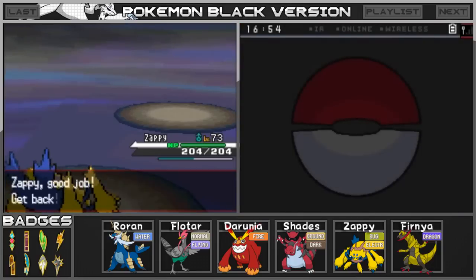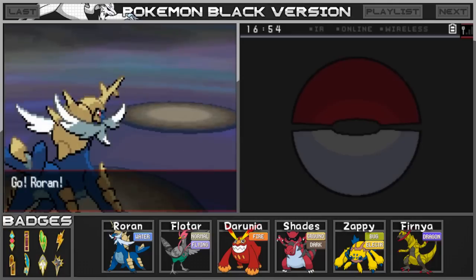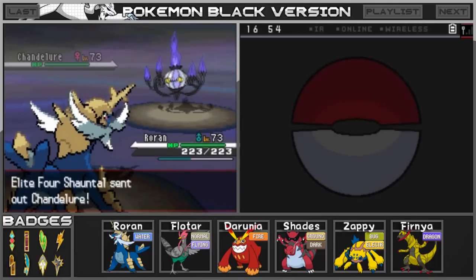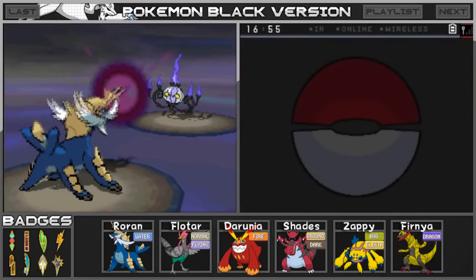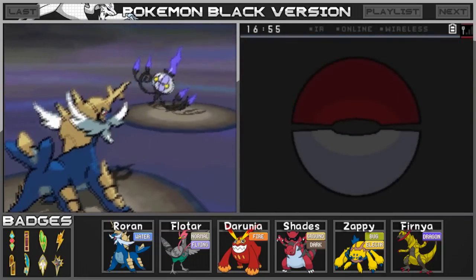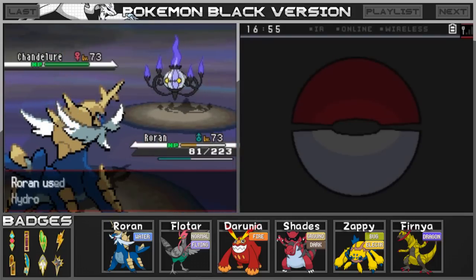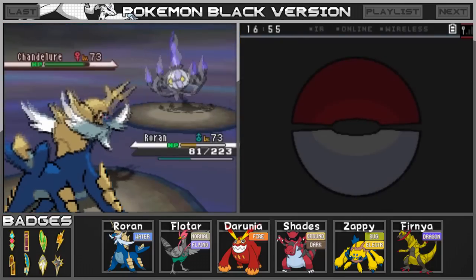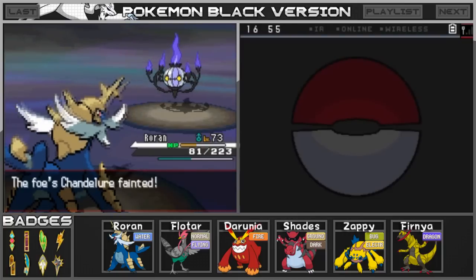We'll see how much damage we can actually do to this Chandelure. I do have that hidden move — the only problem is that we only have five of them. Let's go for the Hydro Cannon. I know the accuracy for it is kind of bad, but let's hope for the best. Come on, Roran — use the Hydro Cannon. There we go, Roran used Hydro Cannon. That has to take this thing down — it's a Fire Ghost. It is down with one hit. Thank you! Roran has done it.